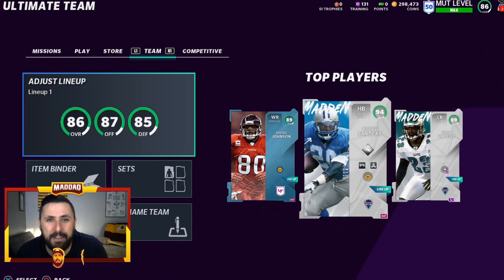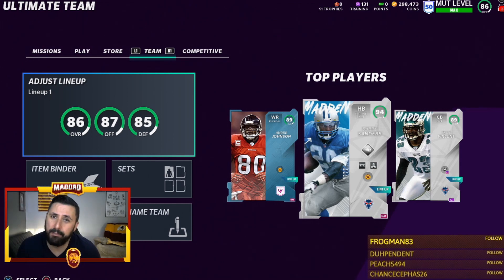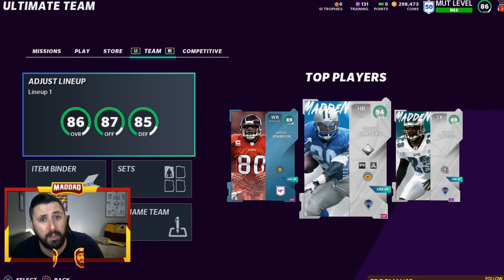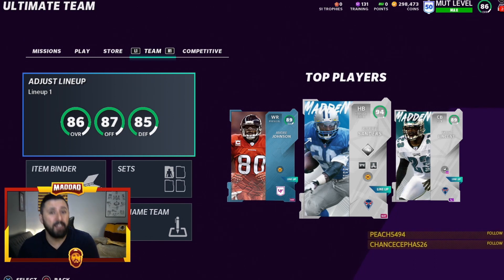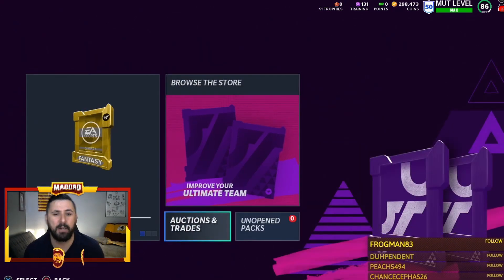We're talking about the 87-88 power-up pass. If you've reached level 50, you have one of these. There are a lot of great players you can use this on right now — not only the core elites and higher core elites, but also team builders that are 87 or 88, so let's dive right into it.